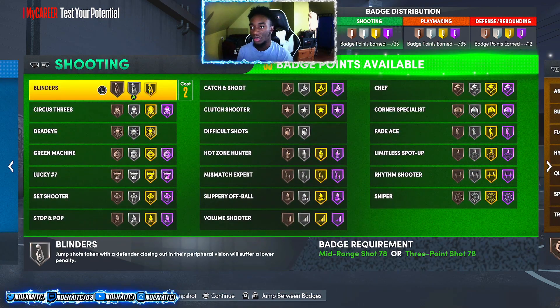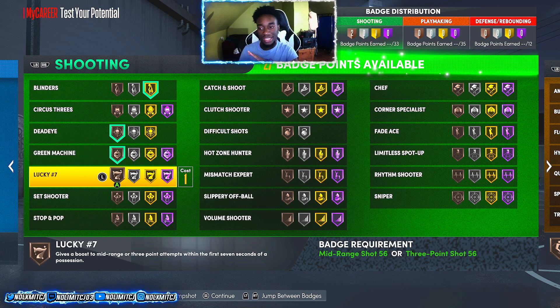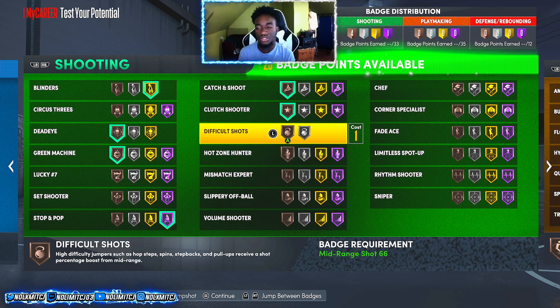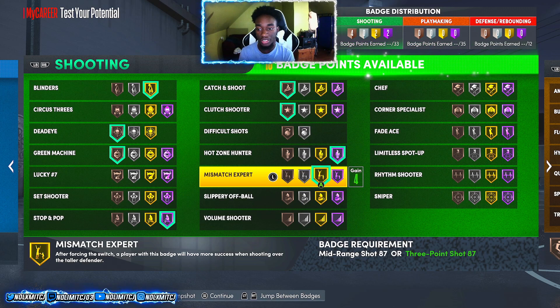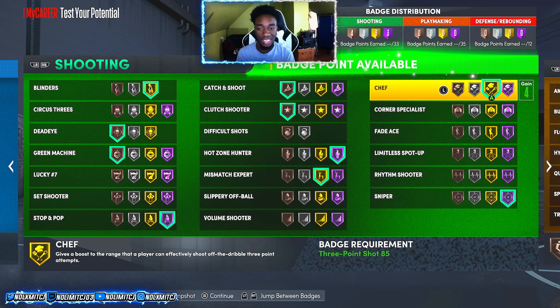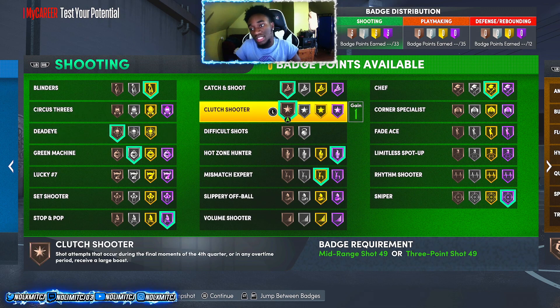For shooting badges - you won't get Blinders on this build. You get Bronze Dead Eye, Bronze Green Machine. I'm basing these off current gen badges, though next gen may have even more broken badges. Stop and Pop Hall of Fame is a really great badge, Catch and Shoot, Clutch Shooter bronze or silver. Mismatch Expert Hall of Fame is a really good badge on current gen. Sniper Hall of Fame is a must - really good badge. Chef I'd go Gold since you can't get Hall of Fame with this setup. Last badge can go Green Machine Silver or Clutch Shooter - it's up to you. Personally, 33 shooting badges is plenty for me.